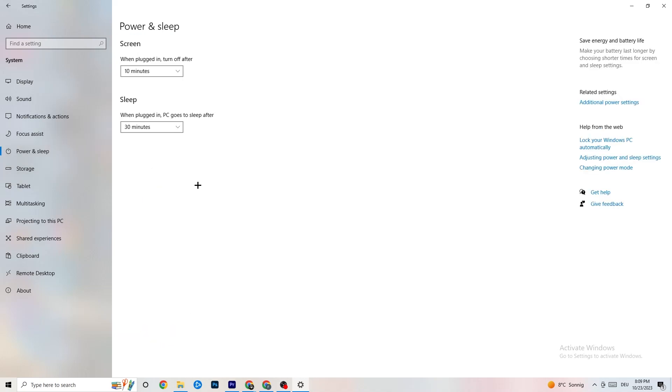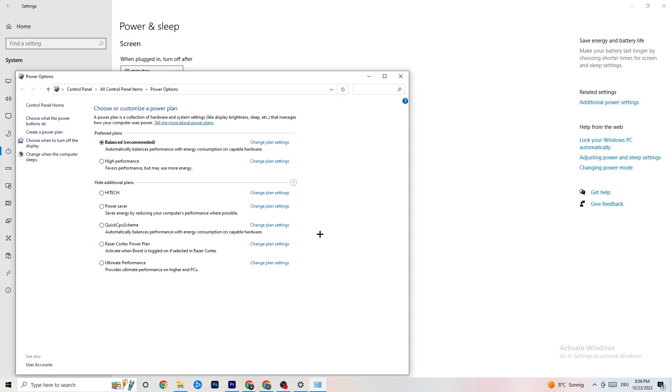Next, click on 'Power and sleep' and go to 'Additional power settings'. Try both Balanced and High Performance to see which works better for you. For me it's Balanced, but sometimes High Performance works better depending on your system.